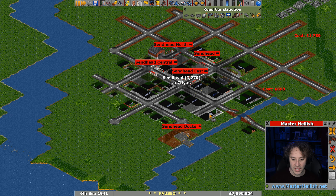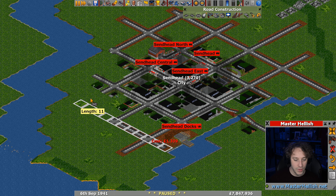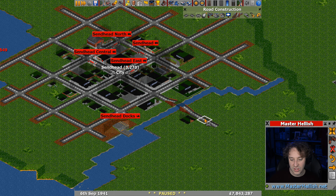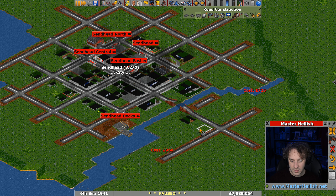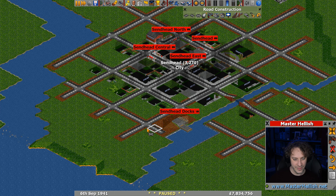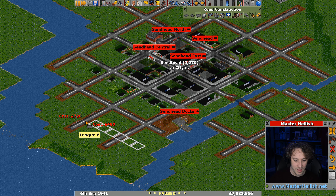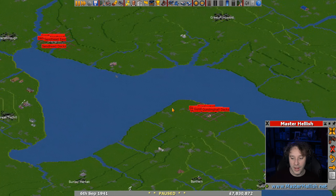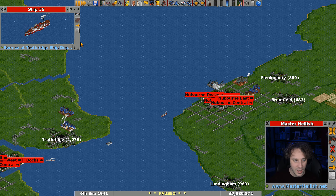I should use keyboard shortcuts more than I do — that's something I advocate to other people but sometimes forget myself. Using keyboard shortcuts, not just in OpenTTD but in gaming in general, is so advantageous. Let me work out this road layout: one, two, three — road goes there. I'm pretty sure that's right. Yeah, that looks correct — that's going to be enough.